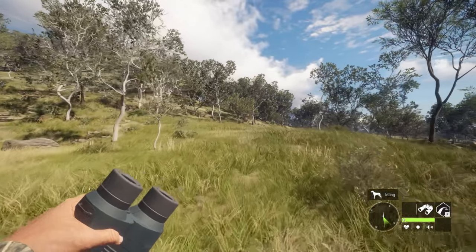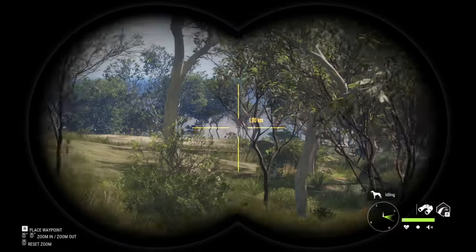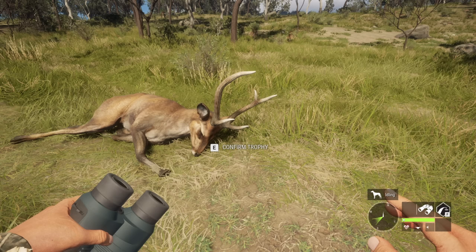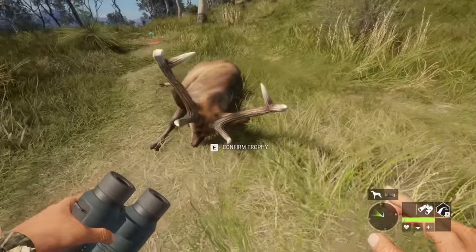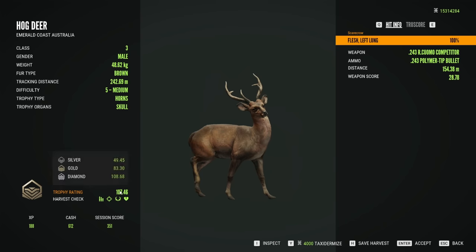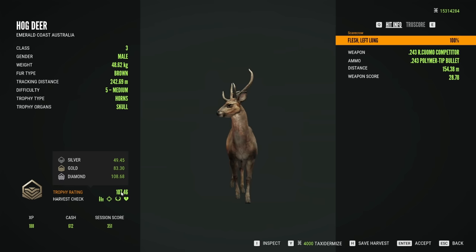Thank you guys for pointing that out. I did not realize what I was looking at because I had spotted so many small rusa deer that were about the same size of antlers. I think it's too small — that looks smaller than my Early Access diamond. Unless maybe it's wider. It's a troll — by less than two points. It's a troll by like 1.1 points.